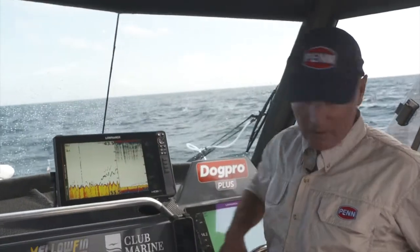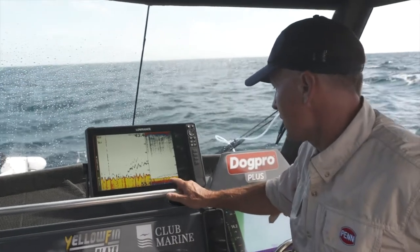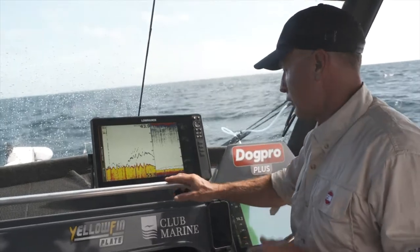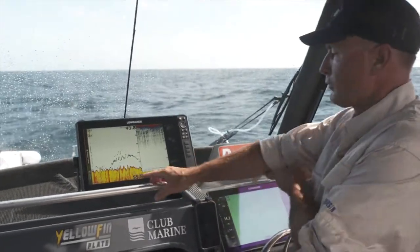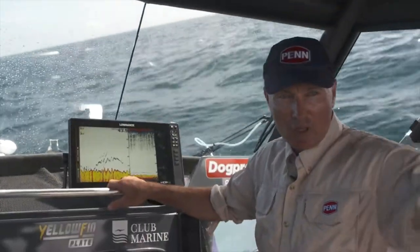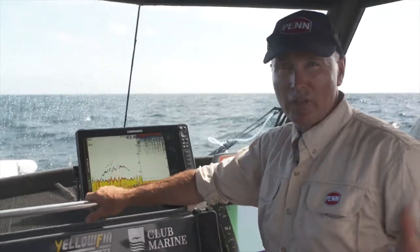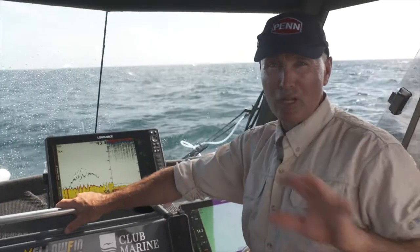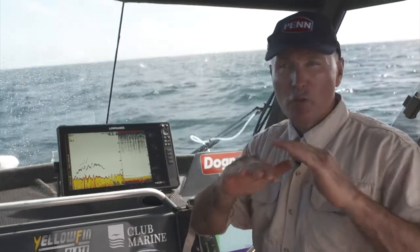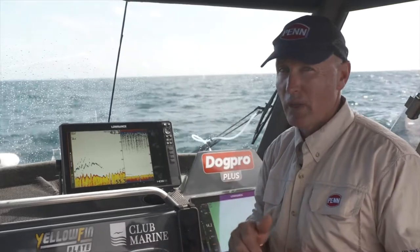Red emperor and largemouth nannygai tend to hang just on little bits of change in the bottom structure. This is going a little bit darker red there — so we're up on top of it now. I reckon they're largemouth nannygai; there could be a red emperor hanging around here too, but it's just a change in the bottom — we're in 55 metres of water. We're in what we call a big open paddock. The reefs are out wider here; shores are back that way. So it's just those small changes you're looking for. When you're driving along and you see a colour change with a few fish marking there, that could be a really good place for a largemouth nannygai or a red emperor.